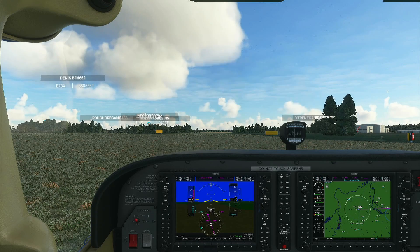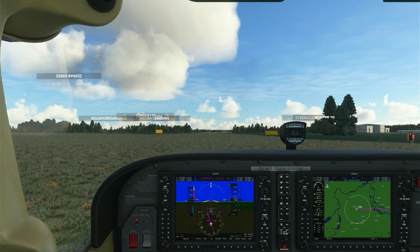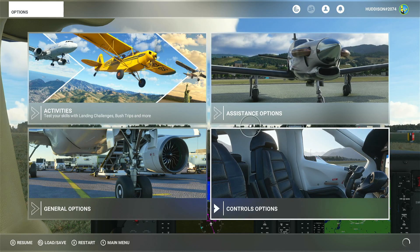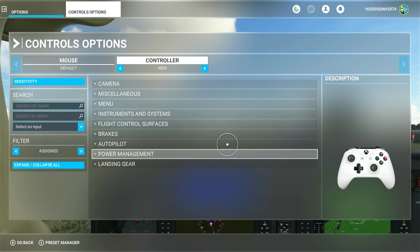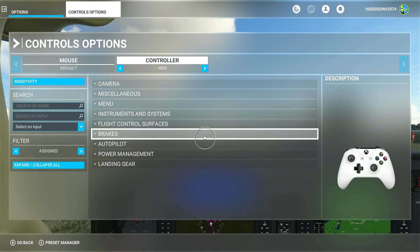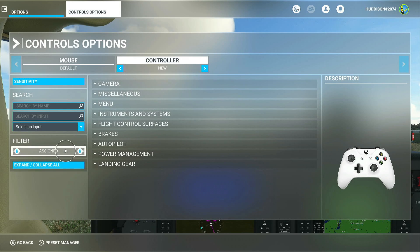The first tip I want to show you is increase sim rate — it's basically accelerating time. So if you're flying along on a long journey and you want to accelerate time, you can do this. You've been able to do this from day one. I'm using the Xbox controller, so I'm going to set up a couple of buttons. Go to options, control options, all with the Xbox controller. Increase sim rate and decrease sim rate is under miscellaneous — ensure your filter is on 'all' to show every possible button combination.